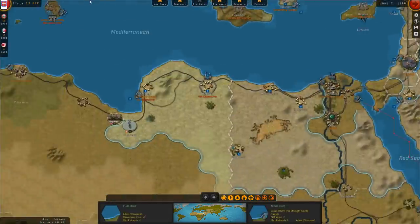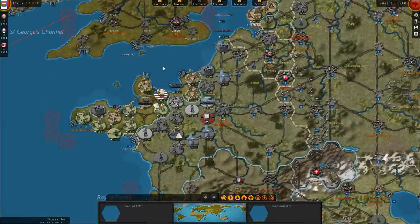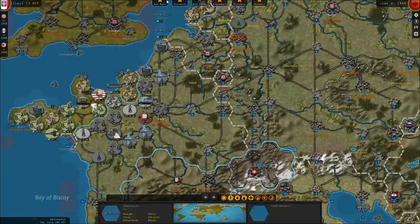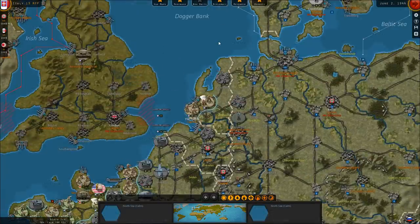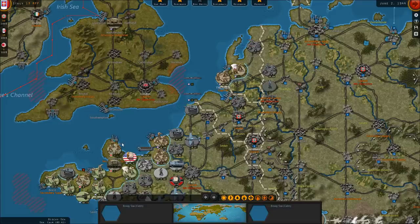Moving back to Europe, the Americans have landed. They have a force in southern Italy that we've pretty successfully bottled up, although an Anzio-style end around could cause trouble. They just landed in Normandy — there's a large Allied force on the Brittany Peninsula and in the Normandy region, a British pocket near Le Havre, and British troops landed near the Hague in the Netherlands. It's a broad Allied invasion in the historical regions but also in the Low Countries. Germany's cupboard is pretty bare right now in terms of stopping any Allied invasions.